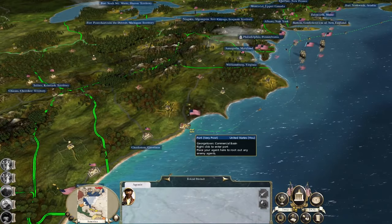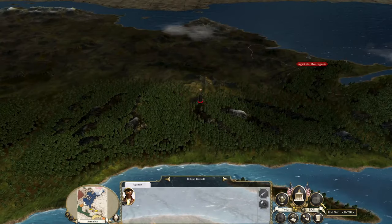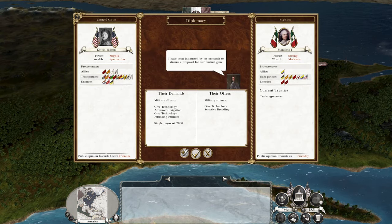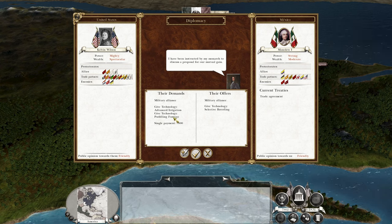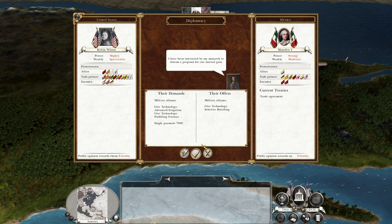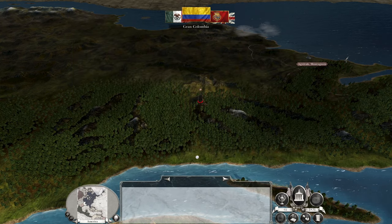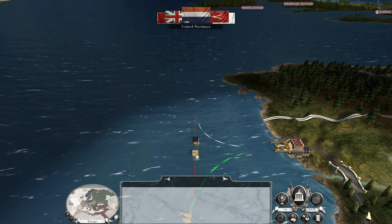End turn. That's a lot of demands. Do we create a grand American alliance? Yes — Mexico is allied with Grand Columbia and us. America is united.